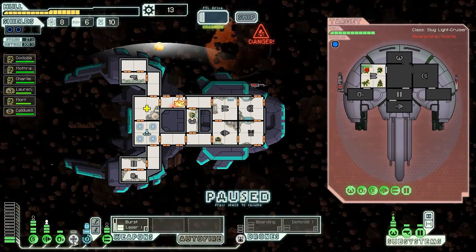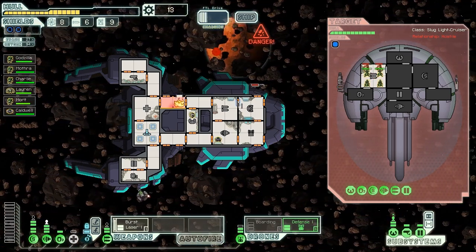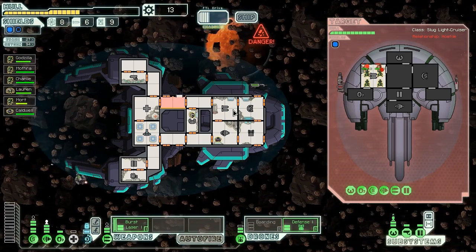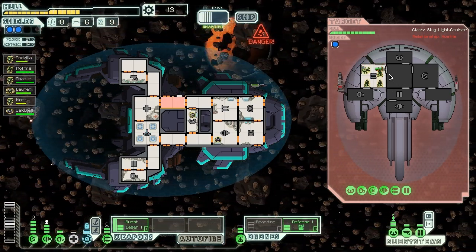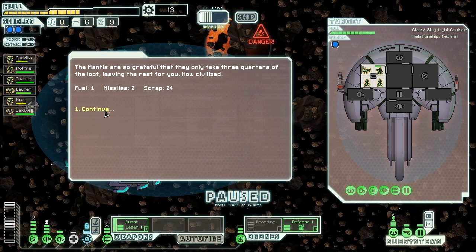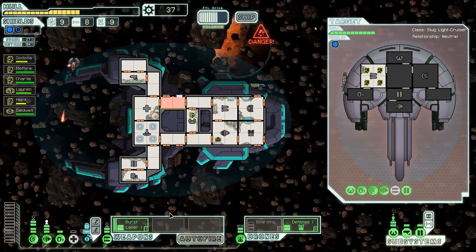Okay, we need to turn off our medbay, turn on our defense drones. Actually we don't need to send anyone to put that fire out because it's in an airlock room. There we go - now we're not in such trouble. That's much more like it. And these Slugs should be dying any second now. Very nice. The Mantis are so grateful that they only take three quarters of the loot, leaving the rest for us. How civilized. They give us a fuel, two missiles, and 24 scrap.